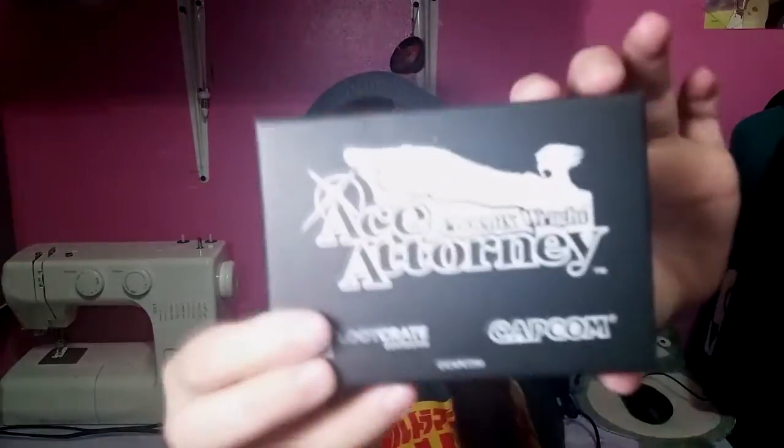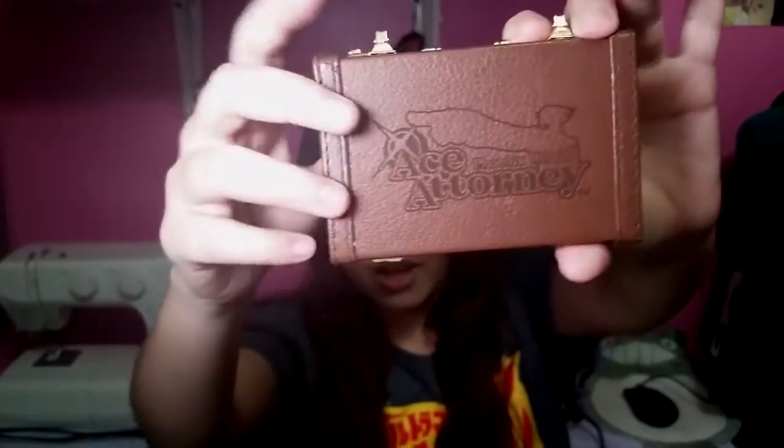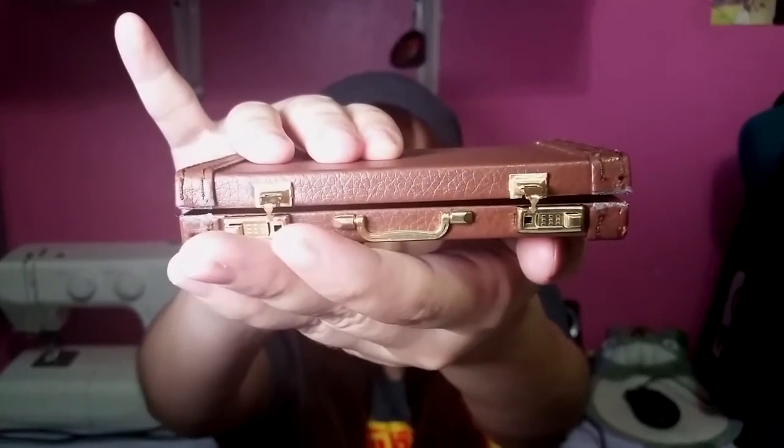It has a few more things. Oh my gosh, it's cool! We got an Ace Attorney item. I still don't know what it is — it says it is an exclusive item. This game is so cool! Is this a wallet? Ooh, fancy! Oh my gosh! This is a briefcase! Look at that! Isn't this awesome? First time getting this! So you can put cards inside of this! Ahhhh!